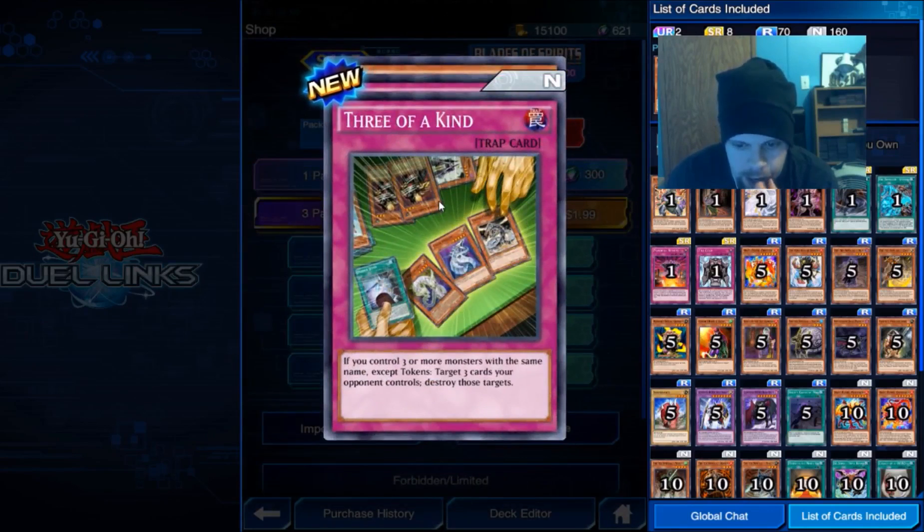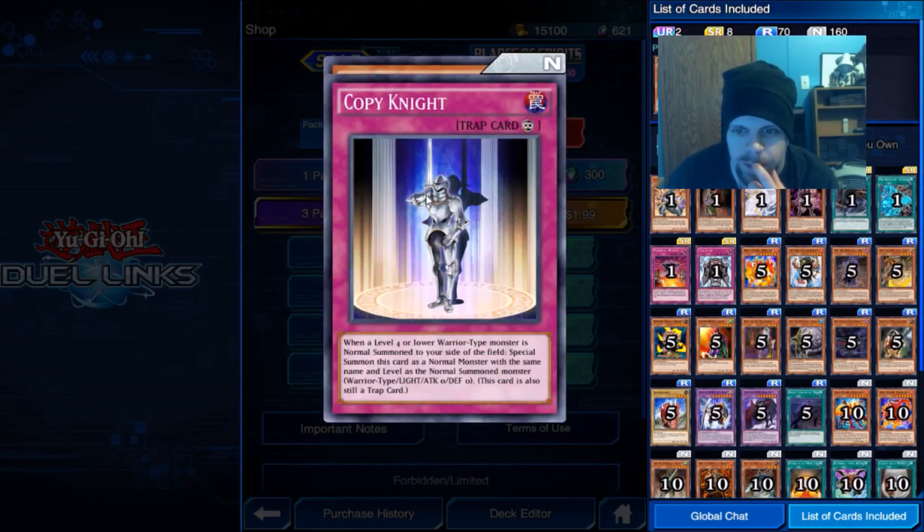Three of a Kind — if you control three or more monsters with the same name except tokens, target three cards your opponent controls and destroy them. That's pretty cool. Copy Knight.